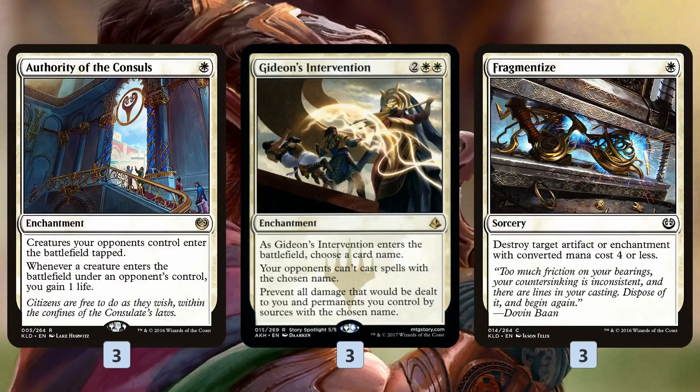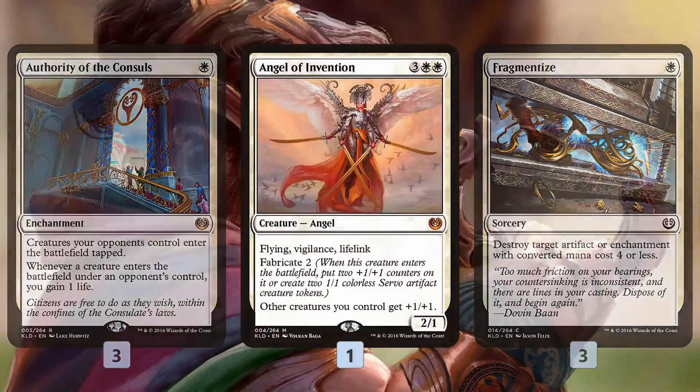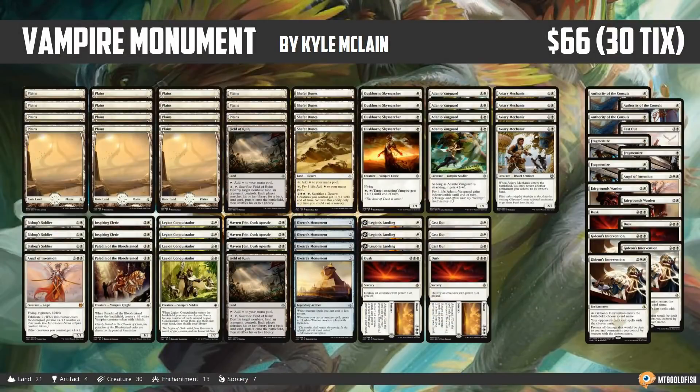Authority of the Councils is our hoser for mono-red, gaining us life and keeping hasty threats in check. Gideon's Intervention is our pretty much one and only hope to beat a deck like Approach of the Second Sun — we name the key combo piece, because while it's possible we could outrace Approach, considering Fumigates and their defense it's unlikely. Gideon's Intervention can also name Scarab Gods, Hazoret, things that are very hard to deal with. Fragmentize handles artifacts and enchantments, and another Angel of Invention for more pump action — and that is Vampire Monument for Standard.